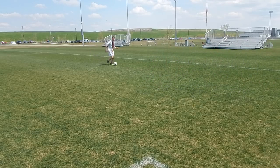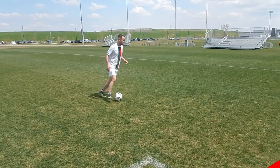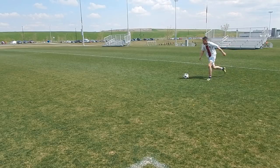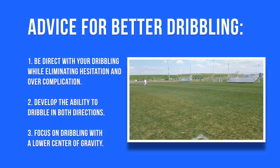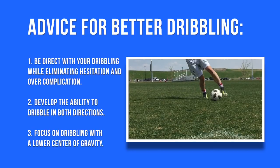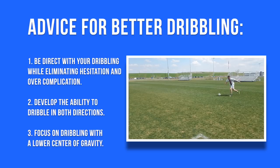Most players, when they're on the ball, are too upright. There's no bend in their knees, they don't get low to the ground, they can't protect or shield the ball. When you're dribbling, focus on the quality of your body movement as much as the quality of your touches. Bend your knees, be explosive with your turns, protect the ball with your body. To recap: number one, be direct and eliminate hesitation. Number two, develop the ability to dribble in both directions. Number three, focus on having a lower center of gravity — make quick sharp cuts and explode in the opposite direction.